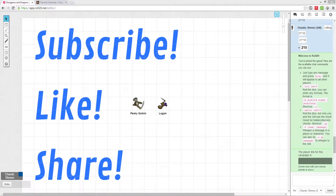Hello again, I'm Chaotic Shmoo, and I'm here to continue your education on Dungeons & Dragons 3.5 edition. This week you're going to learn about speed and carrying capacity. We'll be using chapter 9 of the Player's Handbook for this tutorial.